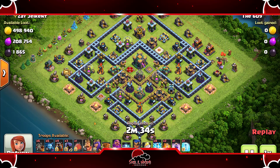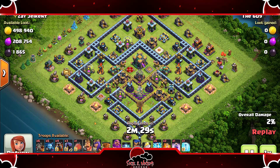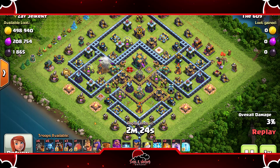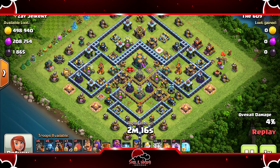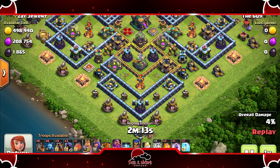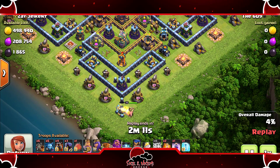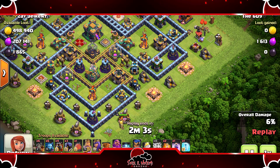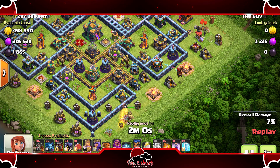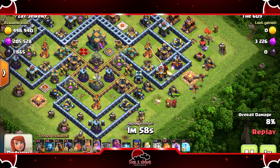Okay so here's the first attack guys. Starting off you want to zap all the air defenses to make sure you get those out the way, and that's what he's doing right here — zapping these air defenses and getting damage on some of the other structures around it. Now you're going to come in with your king and your queen and funnel as usual, making sure your troops can go through the base and clear it out.